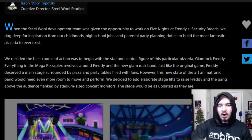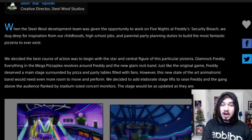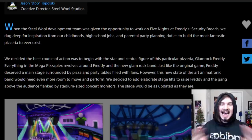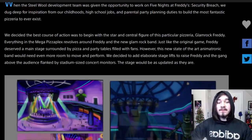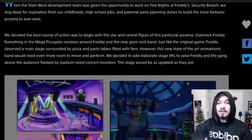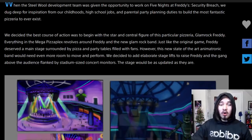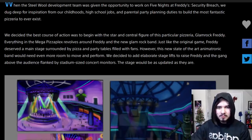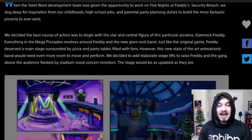When the Steel Wool development team was given the opportunity to work on FNAF Security Breach, we dug deep for inspiration from our childhoods, high school jobs, and parental party planning duties, to build the most fantastic pizzeria to ever exist. We decided the best course of action was to begin with the star and center figure of this particular pizzeria, Glamrock Freddy. Everything in the Mega Pizzaplex revolves around Freddy and the new Glamrock Band. Just like the original game, Freddy deserved a main stage surrounded by pizza and party tables filled with fans. However, this new state-of-the-art animatronic band would need even more room to move and perform. We decided to add elaborate stage lifts to raise Freddy and the gang above the audience, flanked by stadium-sized concert monitors. The stage would be as updated as they are.